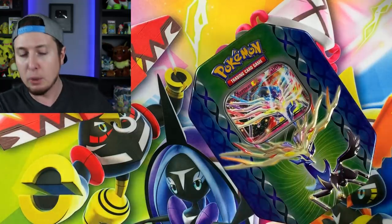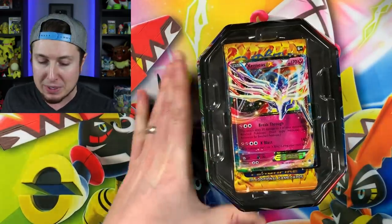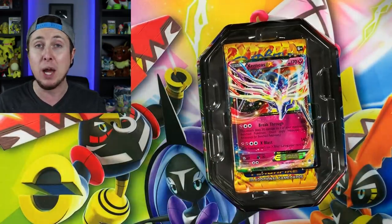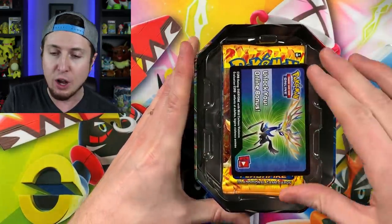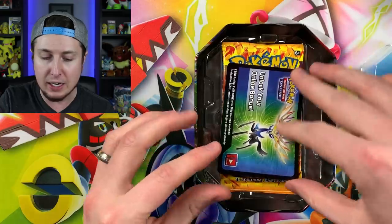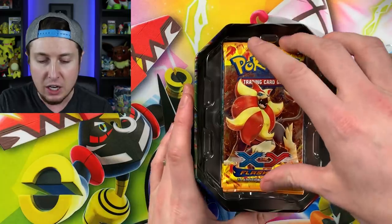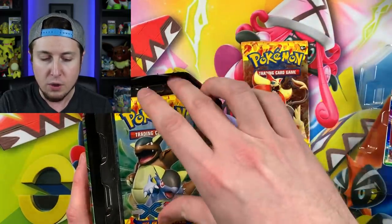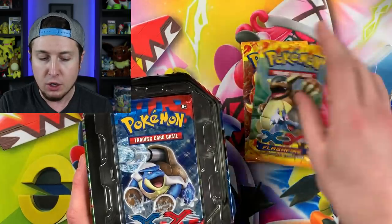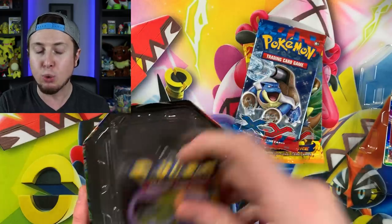I've already said a little bit at the beginning what is inside, but let's take a peek right now so you can see for yourself. I cannot wait because some of these booster packs we have not opened up in quite some time here on the channel. Oh, look at that old code card right there. There it is — it'll unlock that Xerneas EX in the Pokemon TCG Online. We got Flashfire. We got XY. And we got some Legendary Treasures.